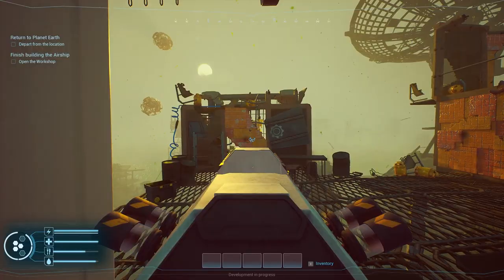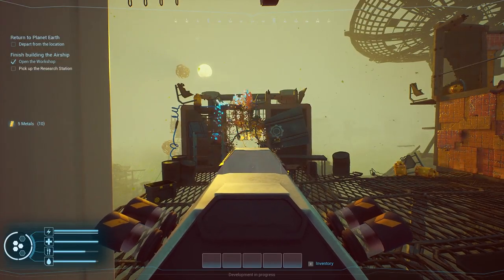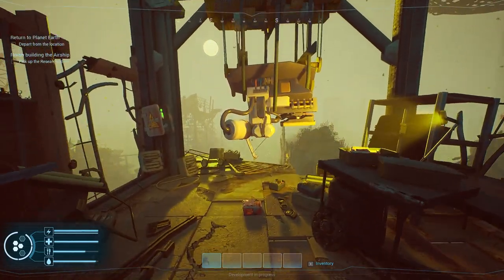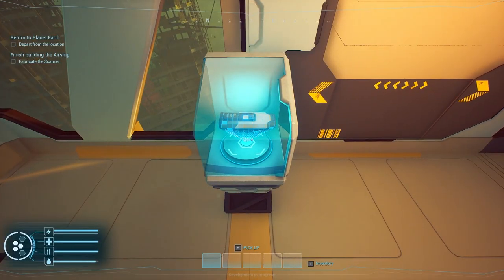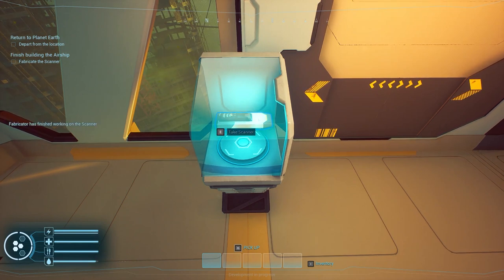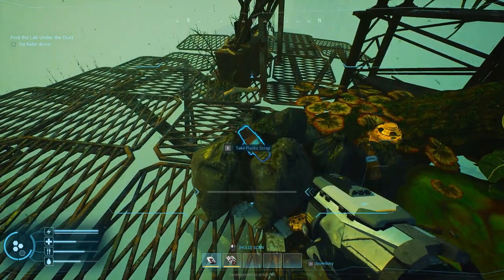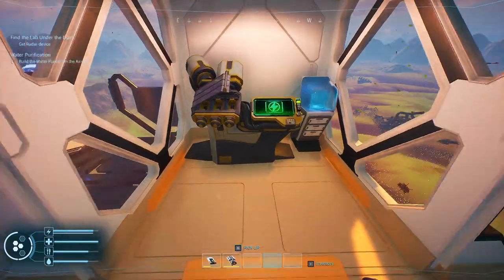This system is essential for unlocking advanced technologies that will help you survive and thrive in the game's challenging world. As you explore the world you will encounter various materials that can be collected to craft new items. Using your trusty scanner on these items unlocks new blueprints for more advanced technology such as turbine engines, radars, new tools and more.